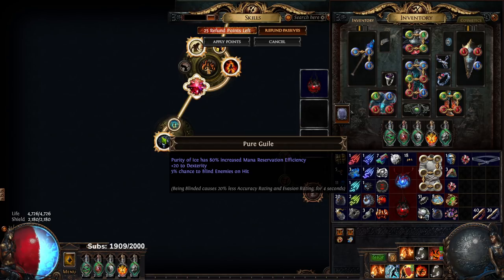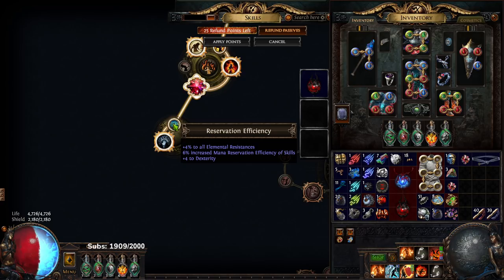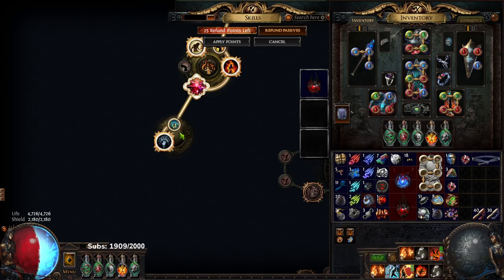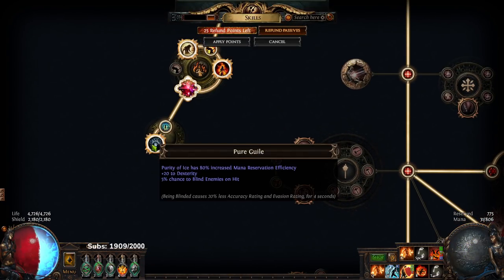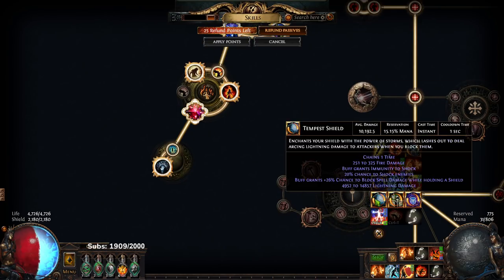You can run A: Pure Guile, which gives you Dex and Purity of Ice Mana Reservation. B — I think it's called Uncompromising — basically Determination Mana Reservation Efficiency, with 20% reduced stun threshold. Then the third one is like 11% Chaos Resist with Malevolence Mana Reservation Efficiency. You need one of those three, and you need to make sure the base is Reservation Efficiency. You don't have to have a three-pointer — this is a two-pointer — so I have one point in Reservation and one point here. This is pretty much mandatory; if you don't have this, you will not have the Aura Reservation.